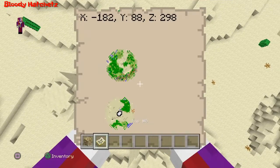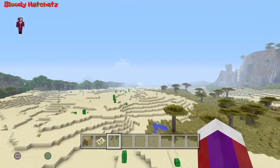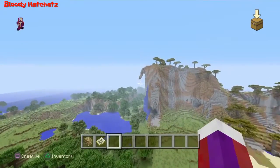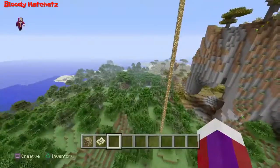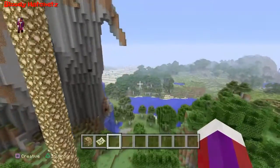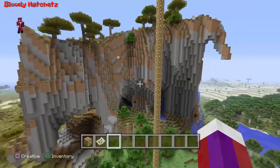Here are the coordinates, and right over here is spawn — so it's not too far away from spawn. As soon as you spawn here you've got name tags, notch apples, gold apples, all kinds of stuff. And like I said, there are mountains with just crazy terrain everywhere.